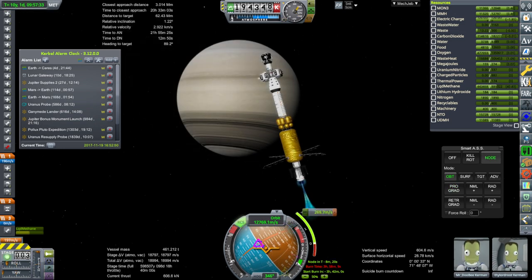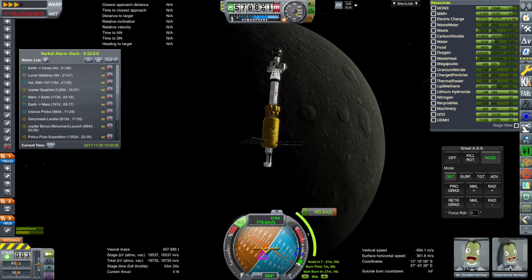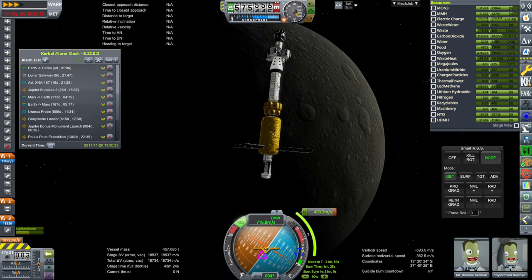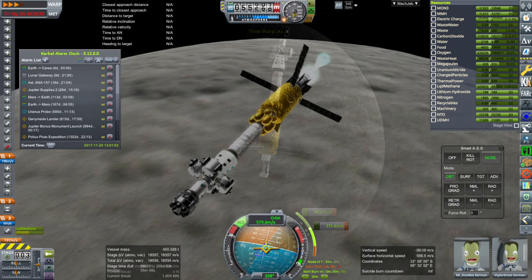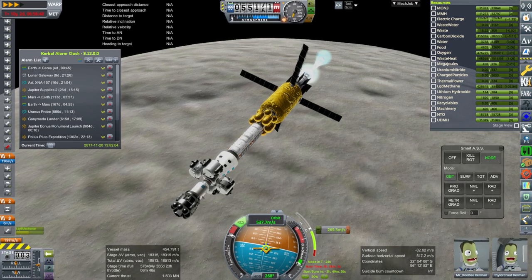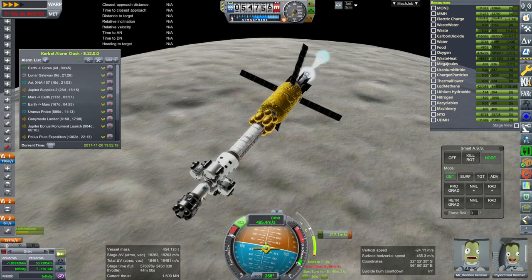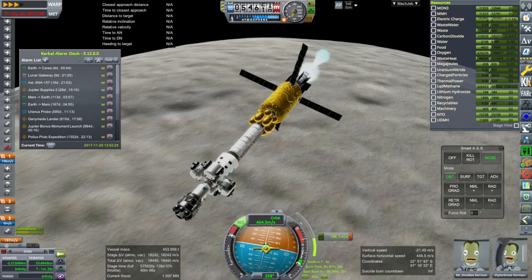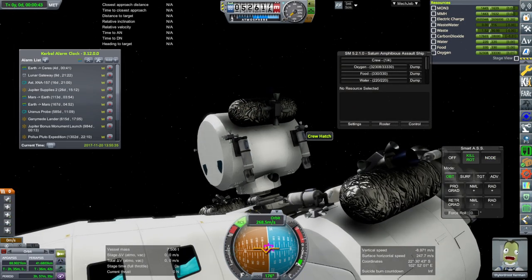Here we're doing an inclination correction very obviously. And then finally we arrive at Tethys — that's what it looks like in real solar system. Our capture burn is not too much, on the order of 500 meters per second. You can see that MechJeb in the bottom left doesn't quite understand the burn time for this engine, though I think it's reading the delta-V right.